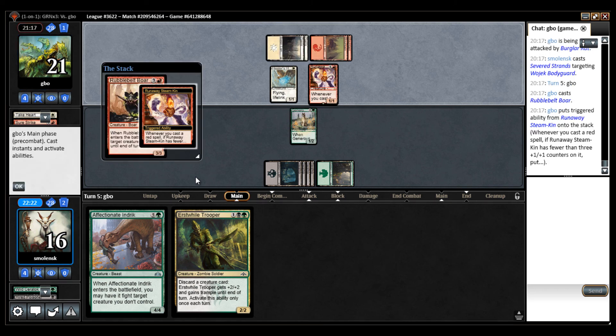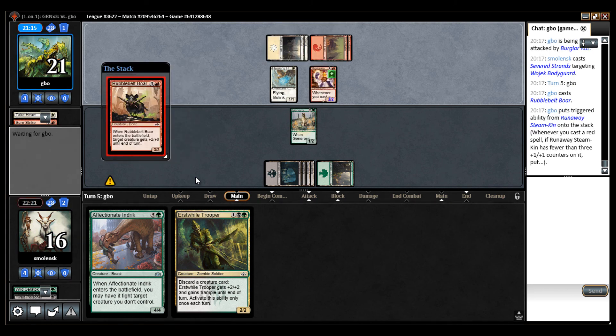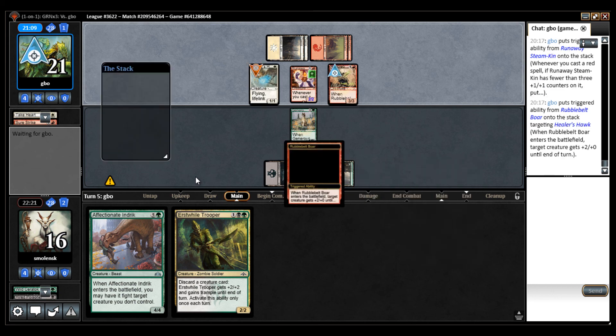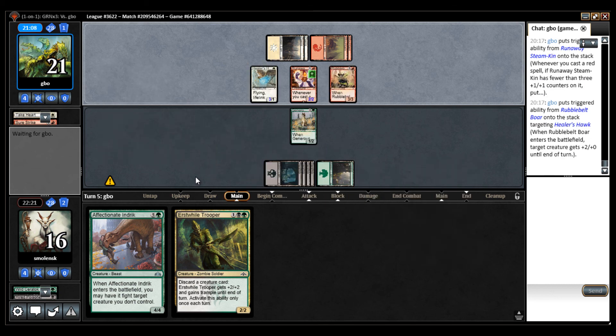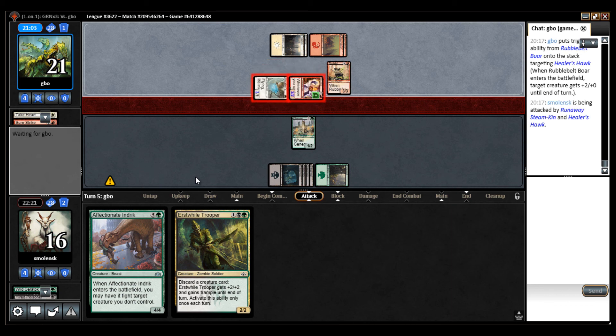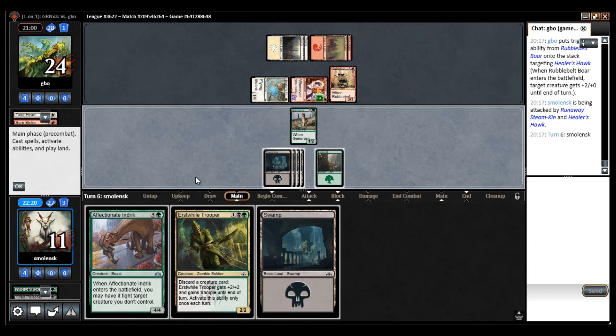They have a red spell — that's a lot of damage. Five damage. But if I draw a land I'm in good shape. I still have a level of life — it's not like I'm dead. So what do I kill here? The Lifelink is getting annoying. But if I play the Indrik and my opponent has a removal spell for it, I'm taking a lot. So I'm kind of tempted to kill this also.